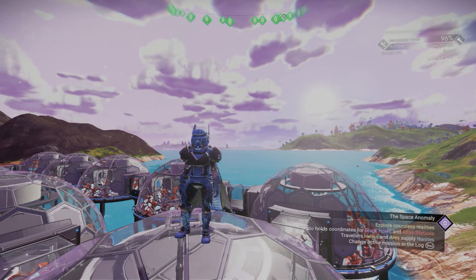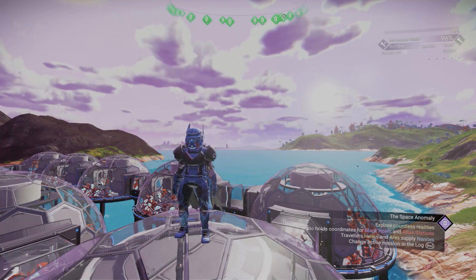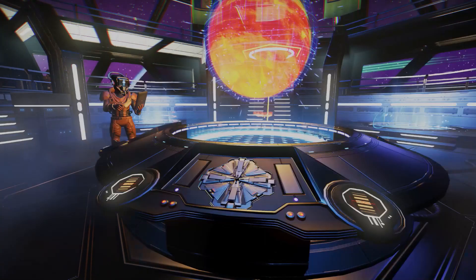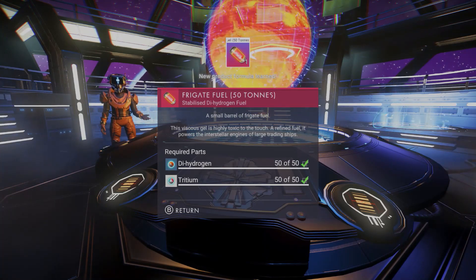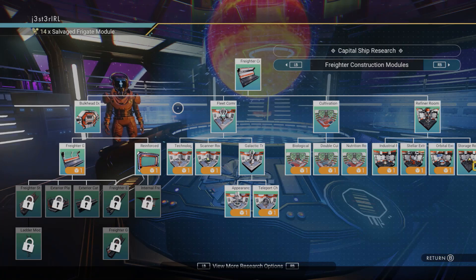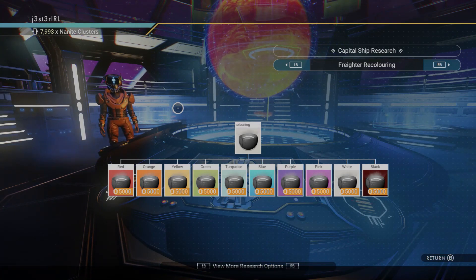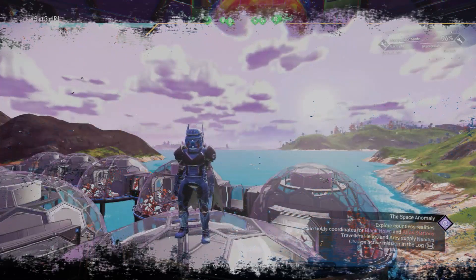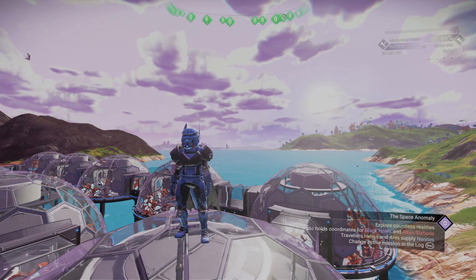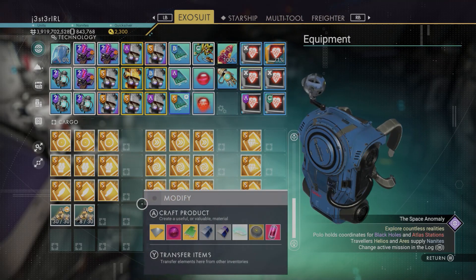Salvage frigate modules are used to unlock the research tree. I'd recommend completing the right side before the left since those are temporary modules. You can also unlock base building parts for the inside of your freighter. In this section you can buy colors using nanites — 5,000 each, 50,000 total to get them all — which lets you change most of your freighter's color. After about six and a half hours of work I finally had everything needed.